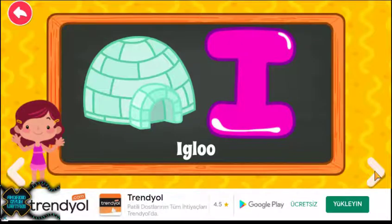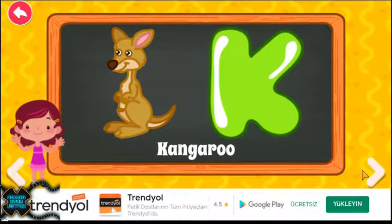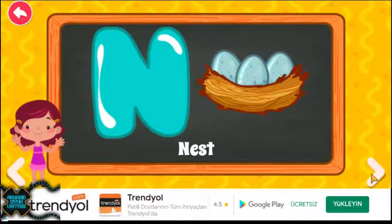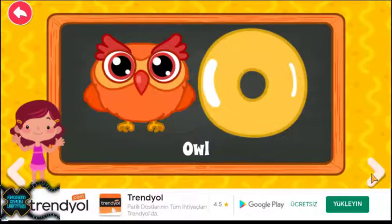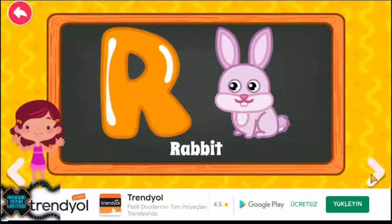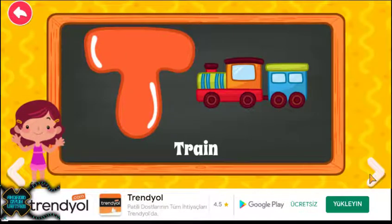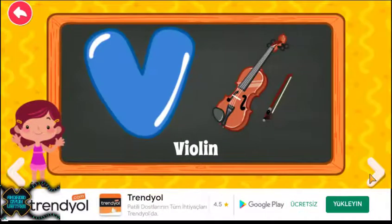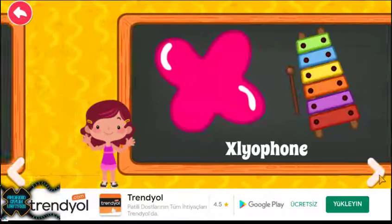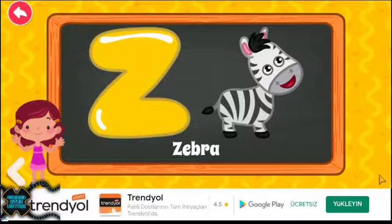I for Igloo, J for Joker, K for Kangaroo, L for Lion, M for Mouse, N for Nest, O for Owl, P for Pig, Q for Queen, R for Rabbit, S for Sun, T for Train, U for Umbrella, V for Violin, W for Whale, X for Xylophone, Y for Yak, Z for Zebra.